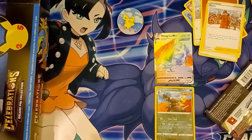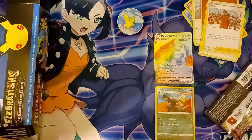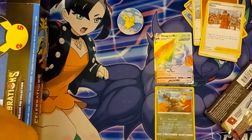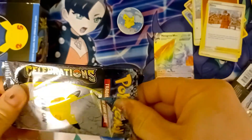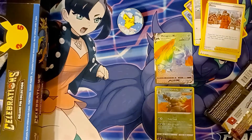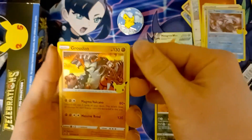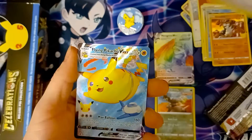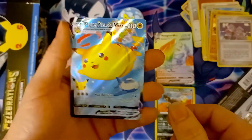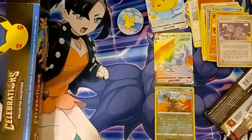Now we are going to be breaking into these four packs of Celebrations. Really hoping to get the Charizard from the Classic Collection, but if we don't, I guess it really won't be too disappointing. Here we go — another code card. Starting things off with a Palkia, Groudon, Rocket's Admin, and a Full Art Flying Pikachu VMAX. Not too bad. Moving on to the next one.